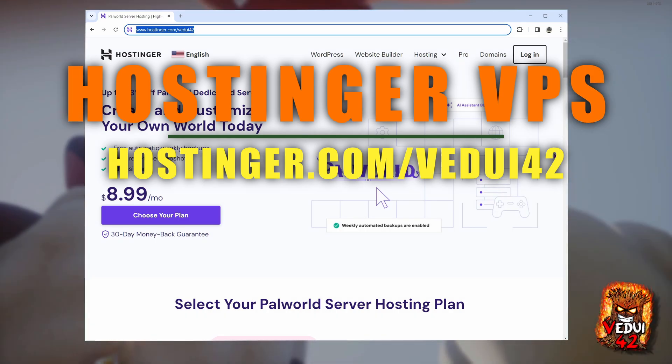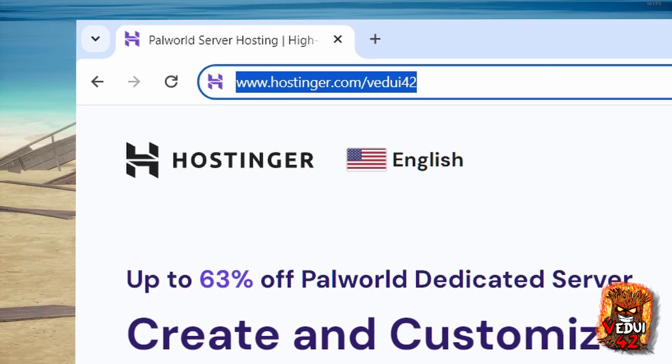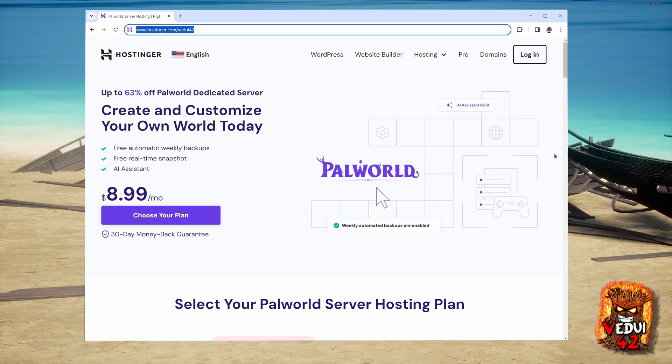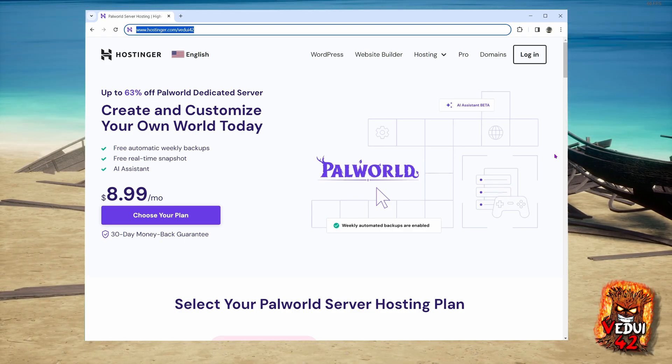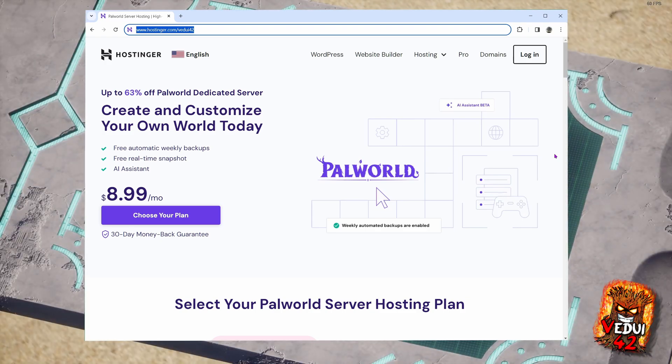I'm providing my link as you can see on the screen: hostinger.com/vidri42, also available in the description of the video. Furthermore, I do have a discount code which will give you an additional 10% discount on 12-month and longer packages, and this is going to make it an even better deal. I will show you how to take advantage of this as well.